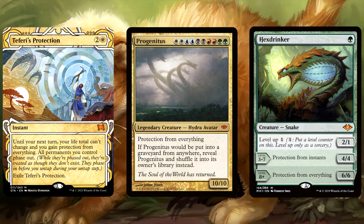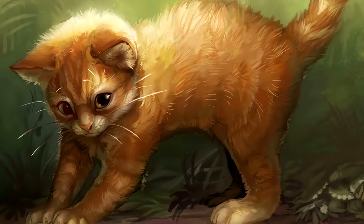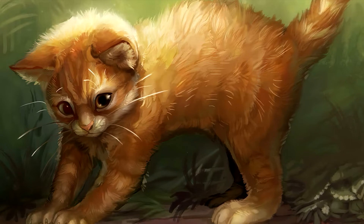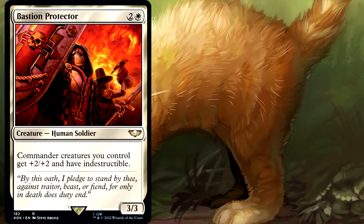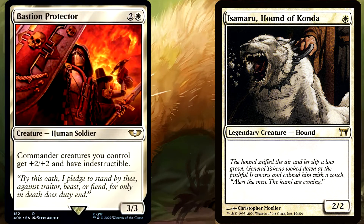But every now and then we will see protection from everything, currently on 4 cards in Magic as of this episode. Let's run down some examples of things that these 2 cards will save your Commanders from. For these examples, let's just imagine that your Commander is Isamaru, Hound of Konda, which is a nice and simple 2/2 creature with no other abilities.